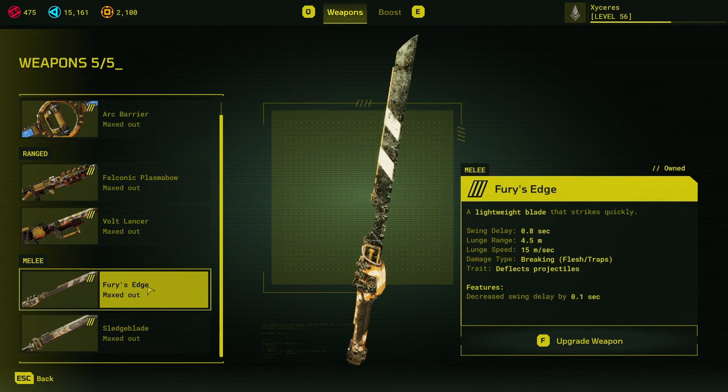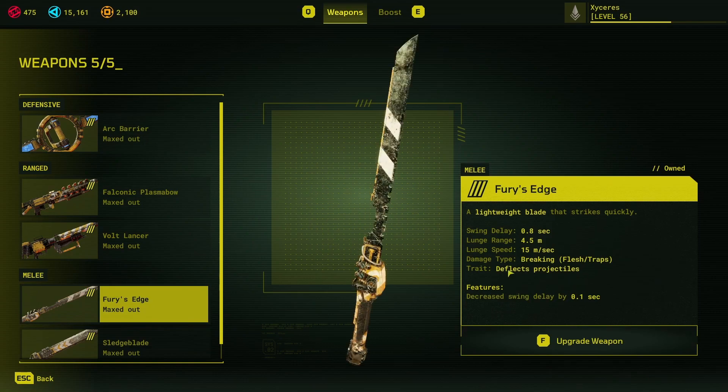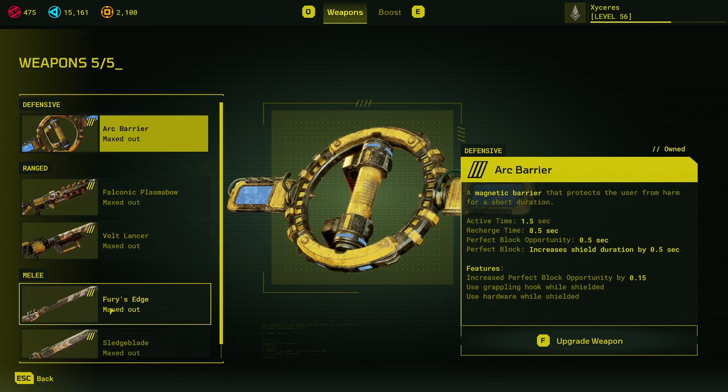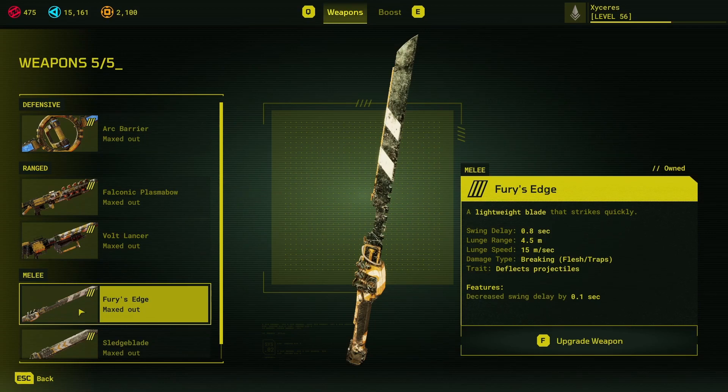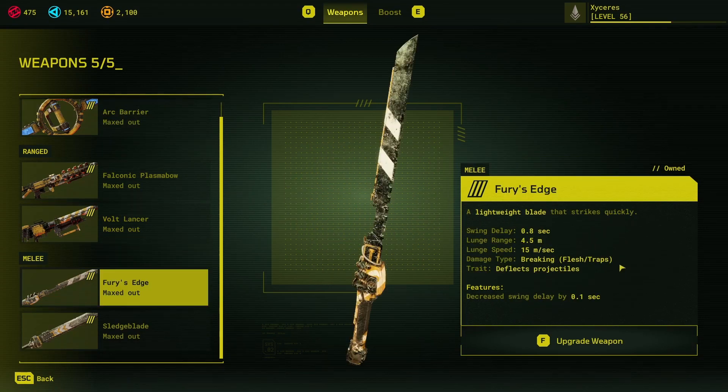Arc Barrier and Fury's Edge is a speedrunning loadout. These are the two defensive weapons in the game — the Arc Barrier is ranked as defensive, and Fury's Edge's deflect projectiles trait makes it a kind of hybrid defensive weapon. This combination is purely designed to keep you alive: you can run into bolts, use Fury's Edge to deflect bolts and grappling hooks, and keep the Arc Barrier charged for when you actually need it, meaning you can move in and out of places much quicker. You won't be able to hit armor, but everything that has armor has a weak spot.